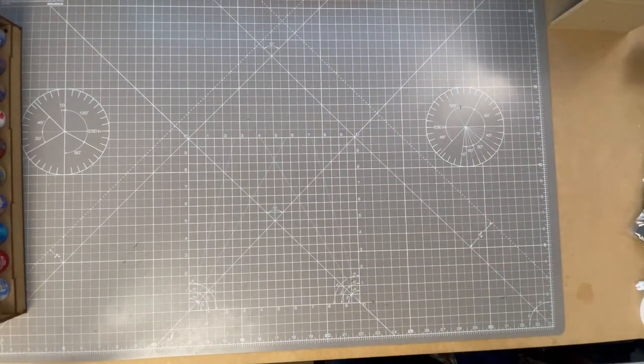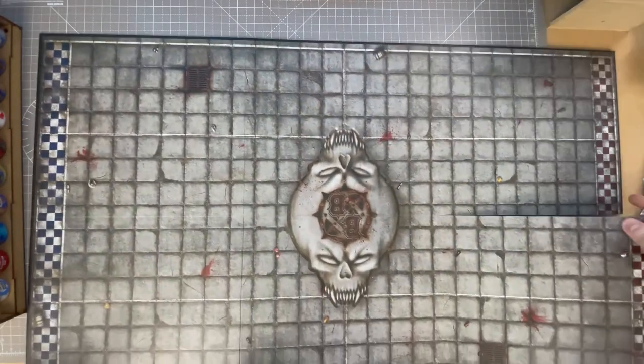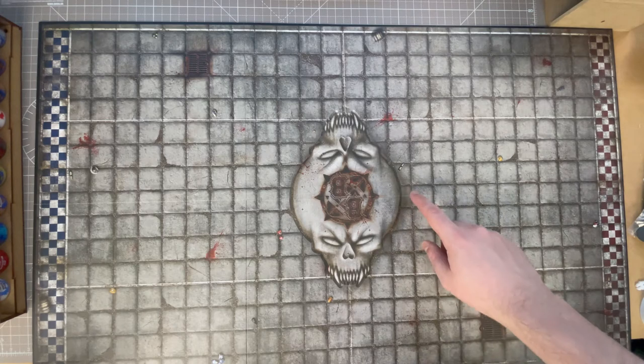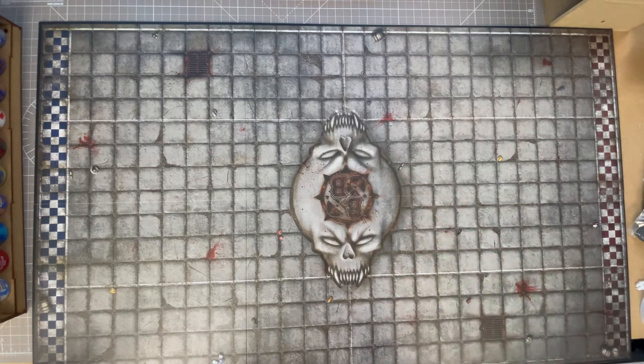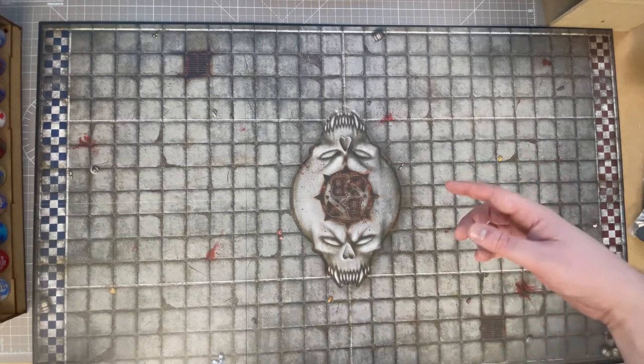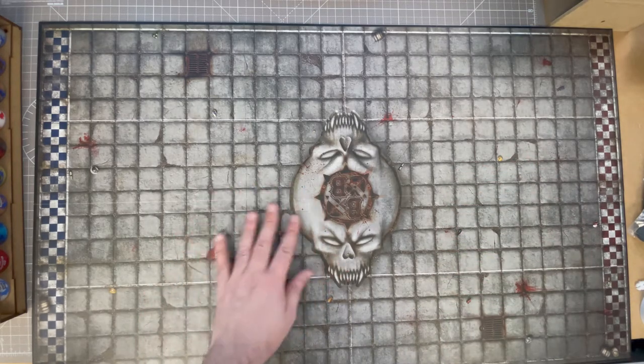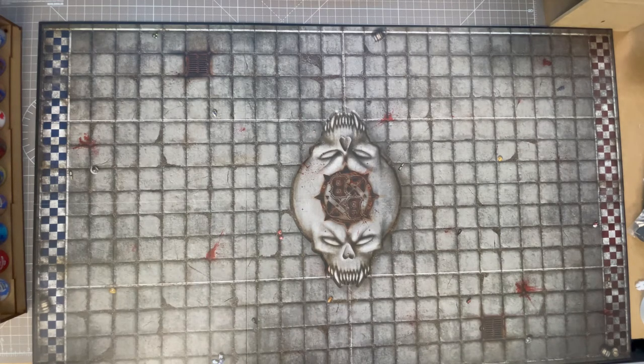It's double sided — so that's cool. The grates have changed, a few less blood stains. There's a bottle, some boots, and shoulder pads and things like that. These are really nicely done — they add a bit of variety to your games. I think I'll use the green side though — a bit more traditional.